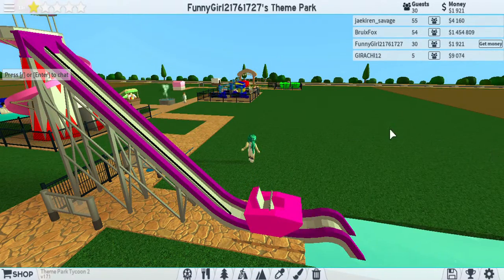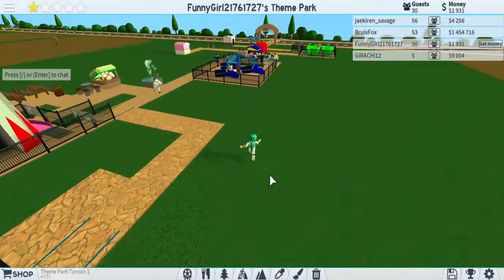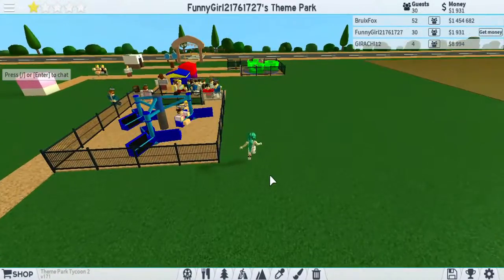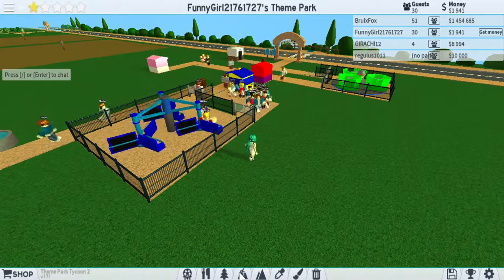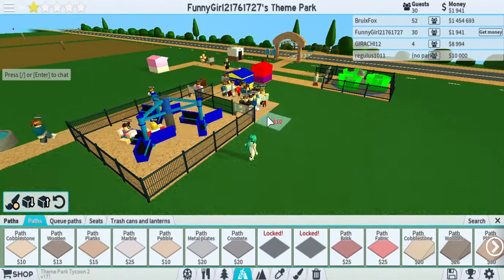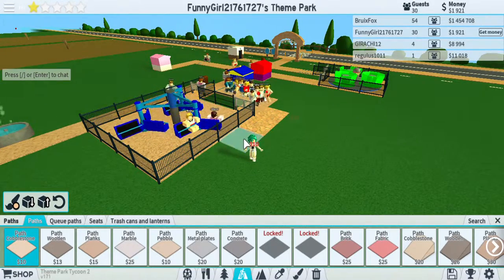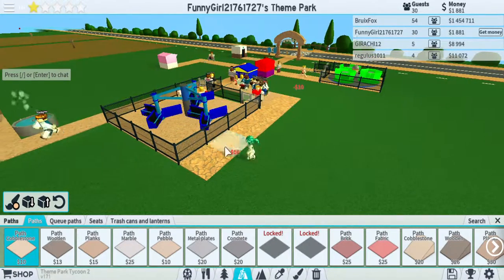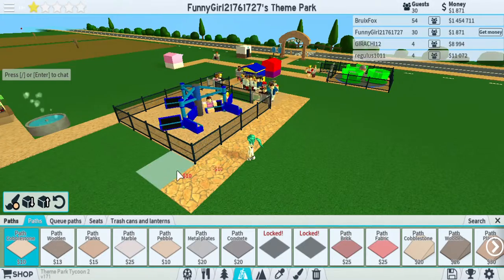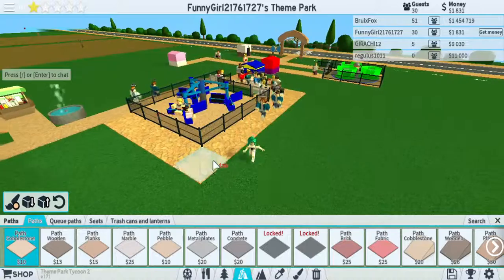So there's that. It was a wall — I must have taken it down. Maybe we should make a path that way people can walk around the ride.